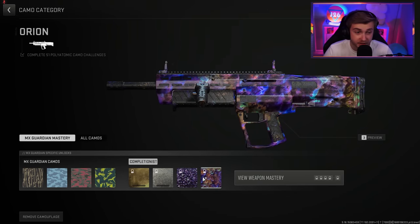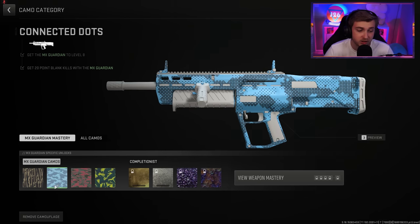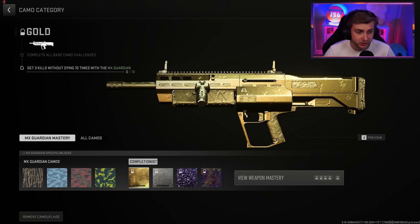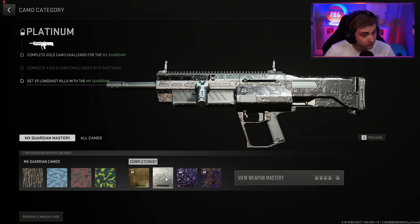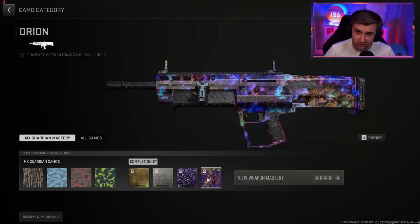We're gonna go ahead and get this all the way to Orion today. Just in case you're curious, here are the camo challenges I already have done: 50 kills, 20 point blanks — so that's 50 total point blanks just to unlock this thing — then 10 double kills and 20 hip fire kills. To get our mastery camos we need three kills without dying 10 times, then long shots — I don't know how that's gonna work — then 25 headshots.